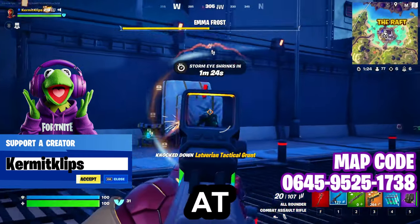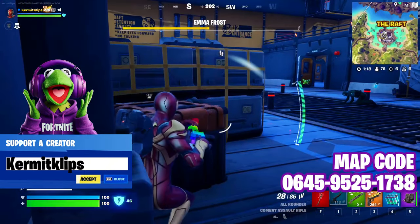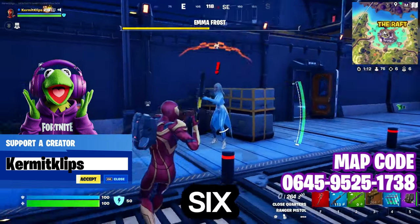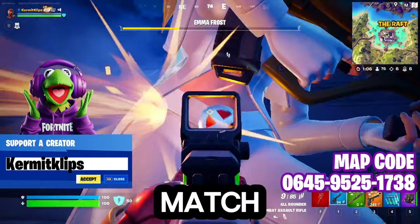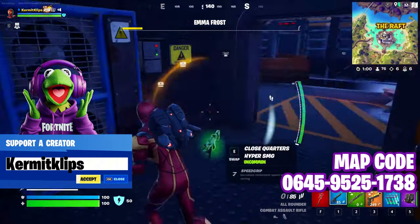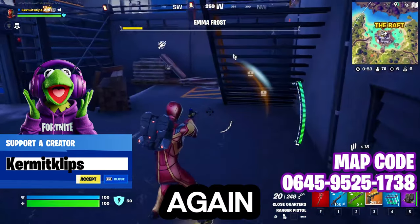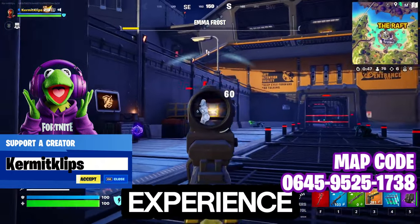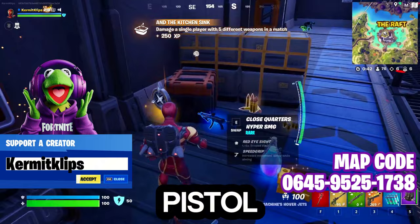There really are a ton of NPCs here at the Raft. Let's just finish Emma Frost so we can move on and find more bot players. We've got six eliminations, which is great. If you didn't know, getting 20 or 25 eliminations in a match will get you 10,000 experience. The accolades are just so much experience. Finally got her — I love this pistol, these pistols are underrated.